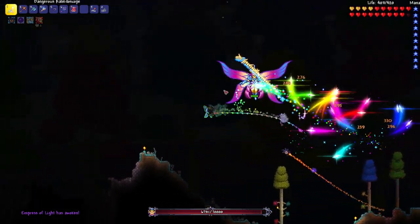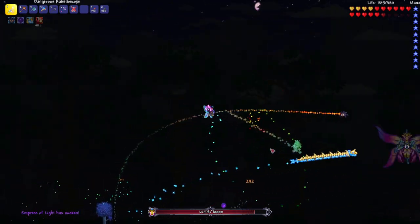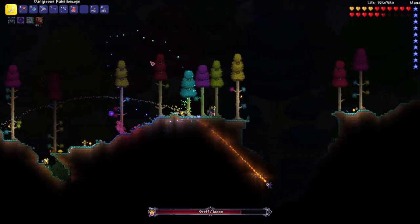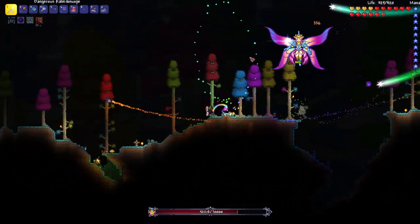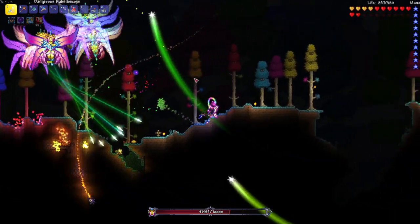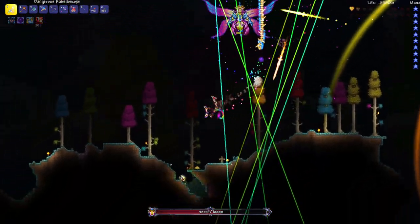Let's just do it one more time. We should be doing more damage this time. I feel like the Stardust Dragon is carrying us. All right, don't enrage it — don't go out of the biome. I threw away the bug net — I don't know why I did that. Nope, I'm dead.